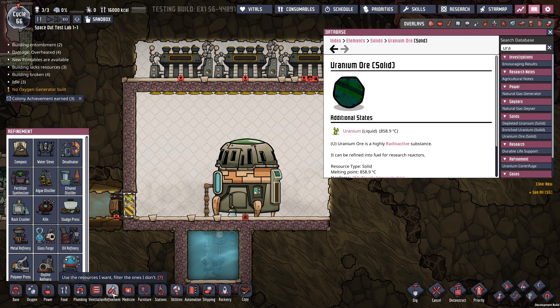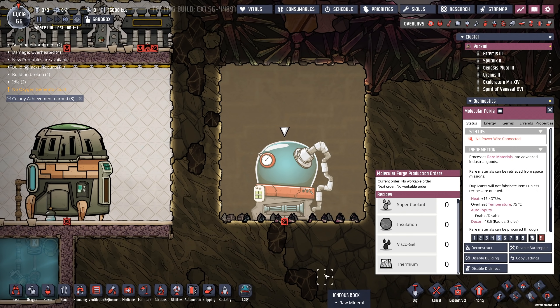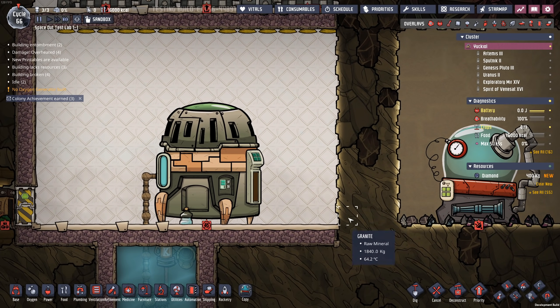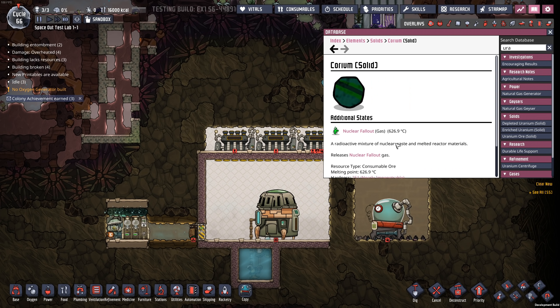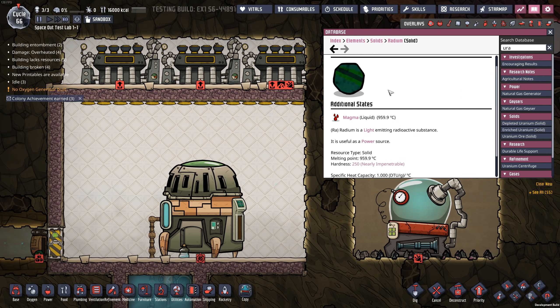If I had to guess, enrichment is going to happen in refinement or possibly in something like the molecular forge. Right now that equipment is only used for super coolant, insulation, visco gel, and thermium - more endgame stuff. We might see it come into play for enriching uranium, or there might be a completely different machine. Looking at the solids list, there's also corium, which in gas form is nuclear fallout and in liquid form is nuclear waste. There's also radium listed.